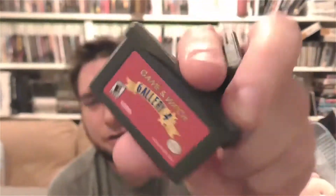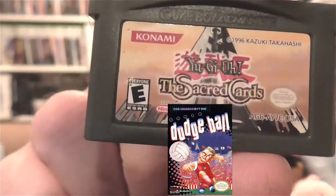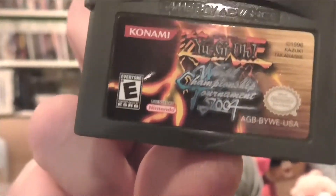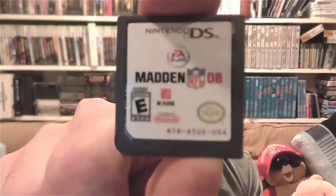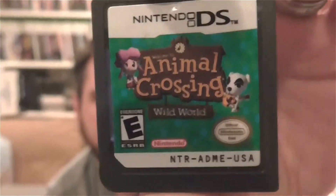Last but not least, some DS and Game Boy Advance games I picked up today. Game & Watch Gallery 4 — these are compilations of all the Game & Watch games, I think this is the last one I needed out of the four released. YuGiOh The Sacred Cards — I used to play the YuGiOh games on GBA so I'm a sucker for them. YuGiOh World Championship Tournament 2004. Madden 08. And Animal Crossing Wild World — all half price, two bucks each.